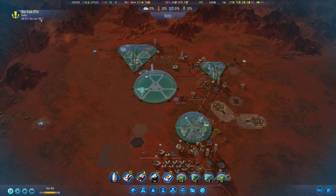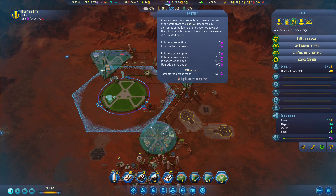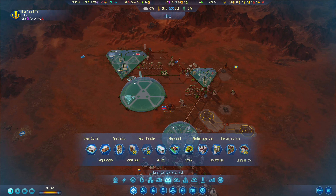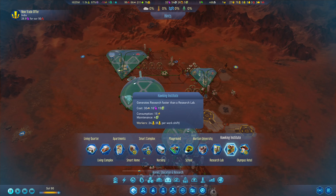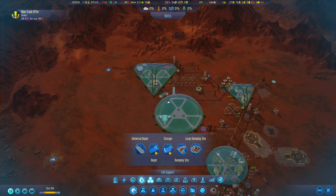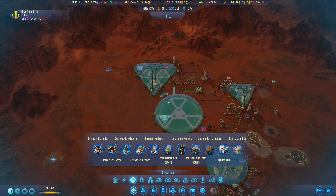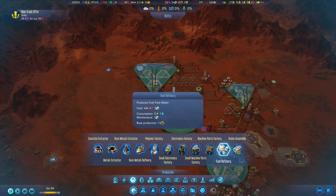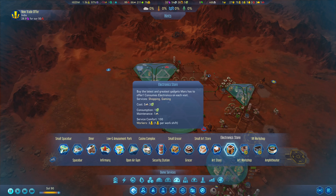Do we want to go for some extra polymers for metals? At the moment, some of our buildings that we're going to be building will cost us a bit. We don't actually need too much in the way of polymers right now — it seems we have enough to get things done. Let's check some of our services. We could open up an art store for some extra luxury and shopping. Surface comfort is fairly nice but does consume a few polymers — that could be something we work towards. Same with the art workshop, which I think is a superior version of the art store. We could also build another gym, or even an amusement park.